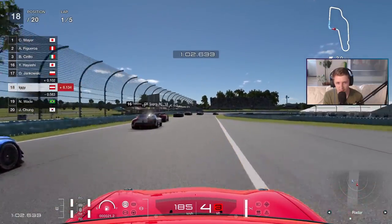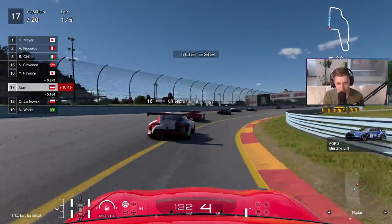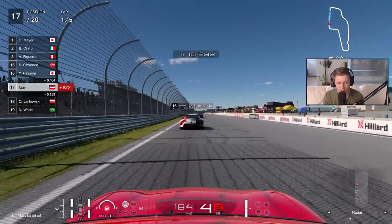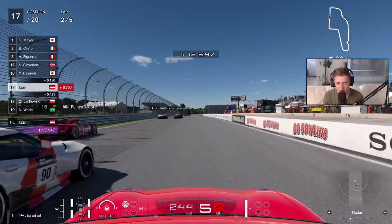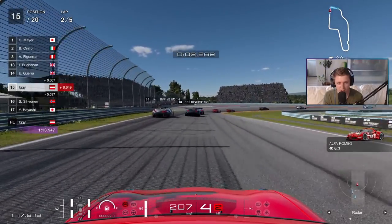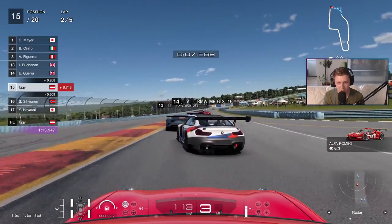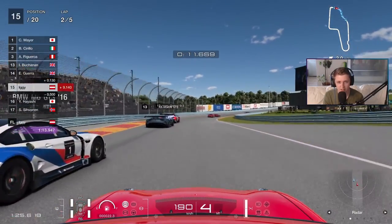Maybe the final corner — up the inside. Nice. Up into 17th position. But as soon as we unleash our Group C power, he stands no chance. Round a few more cars, up into P15. Five positions in one lap — it's a decent pace. Let's keep it going. Another Mazda — the inferior Mazda. Past the Genesis.